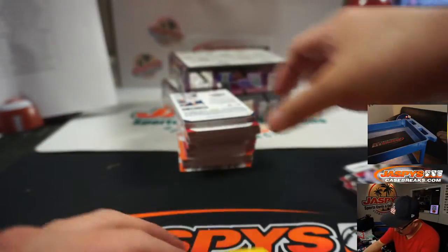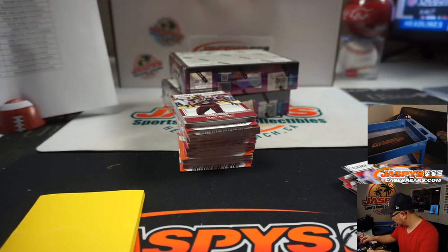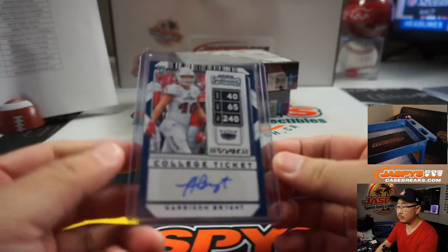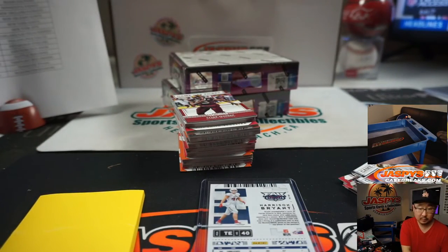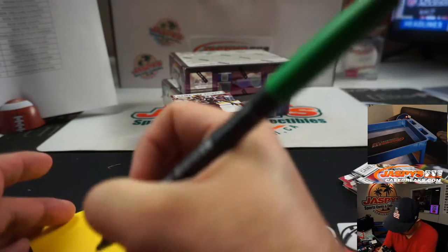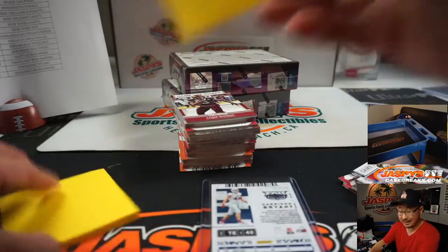We got Harrison Bryant — a Cleveland Brown. Going to the dog pound, that'll be for Glen Campbell.